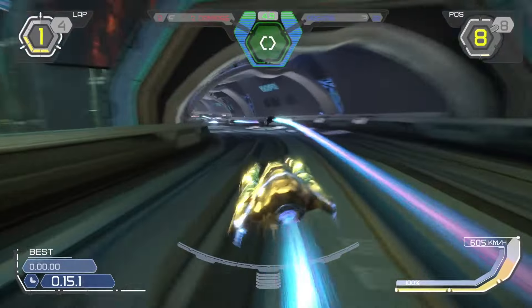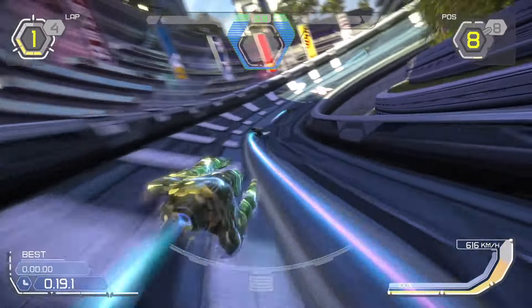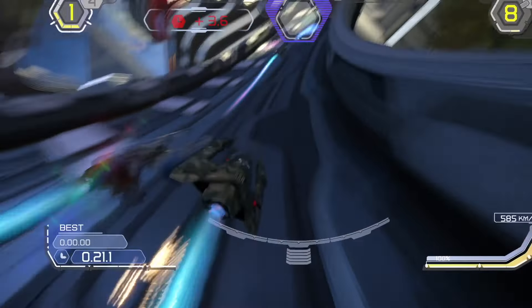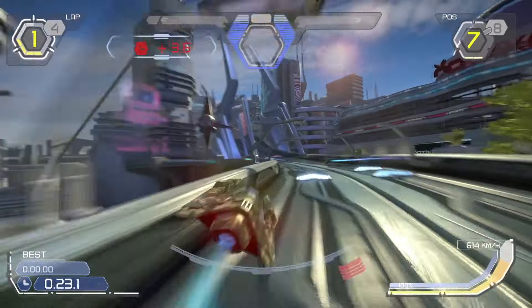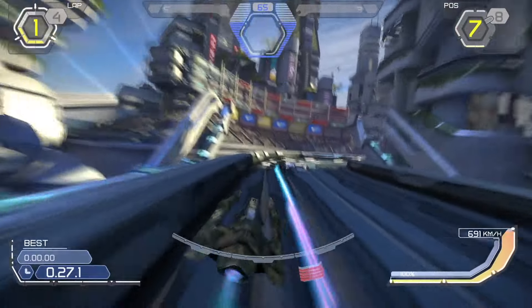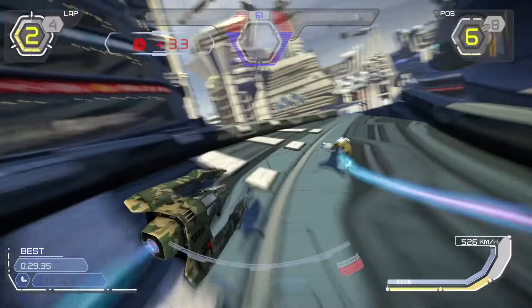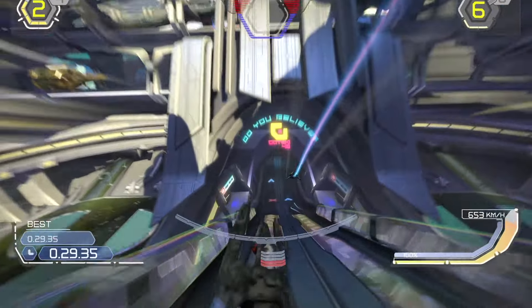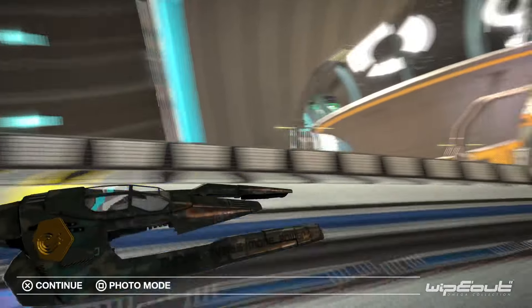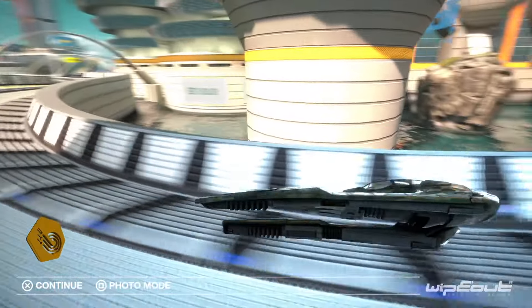Triakis is a very nice ship. Elimination events is where this ship will thrive, and being the only ship in the league with maxed out shields will always give it an edge when it comes to not getting blown up. Lacking both thrust and handling, Triakis is not the greatest pick for a time trial, and perhaps not for single races either, as other teams like Piranha, Tigron and Icarus have a better balance between speed and agility. Only the more aggressive pilots will benefit from Triakis' incomparable durability.